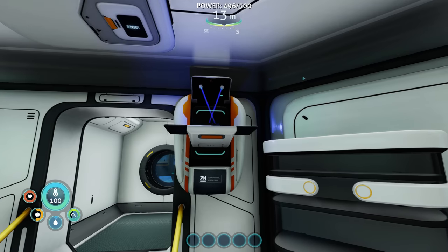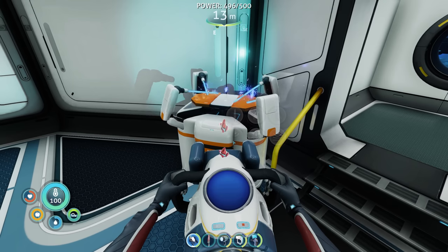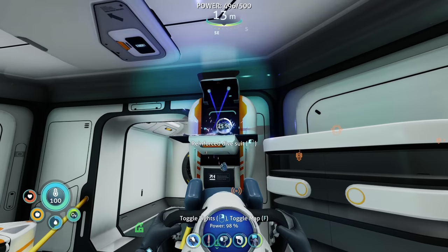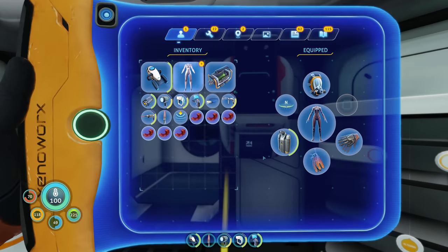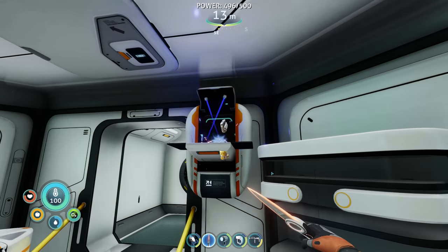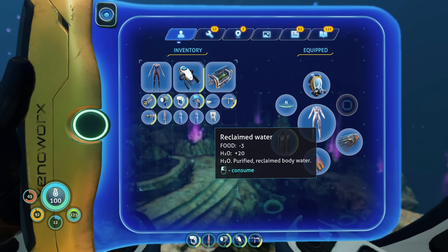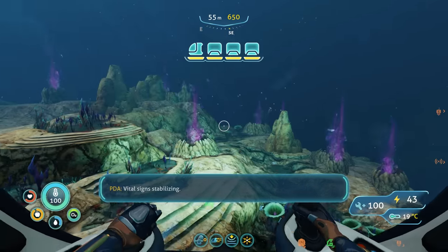I went back to my base and crafted up a bunch of synthetic fiber. Then I upgraded my oxygen tank and my sea truck's depth module. Then I made a reinforced dive suit and the water filtration suit, which apparently will just give me water occasionally. And then I made the afterburner upgrade for my sea truck, which will give me an occasional speed boost. I'm guessing this is just like a bag of my sweat. Mmm, delicious.